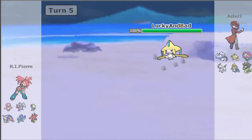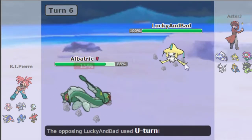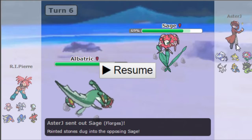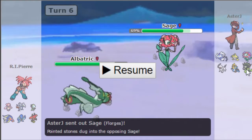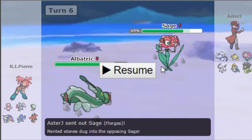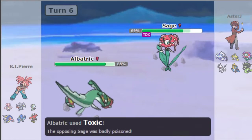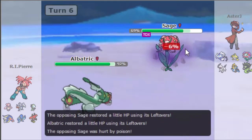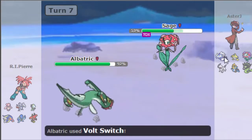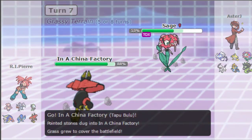As he goes into Jirachi I switch out to Eelektross and he gets his Stealth Rocks up. I click Toxic expecting him to either switch or U-turn, and he goes into Florges which is a fairly good switch. Florges gets switched in and I get Toxic off. He Wishes up and I Volt Switch out because I wasn't expecting him to go into Thundurus-T, so I bring in Tapu Bulu.